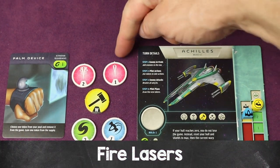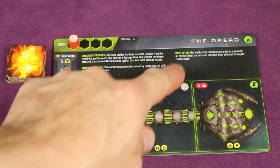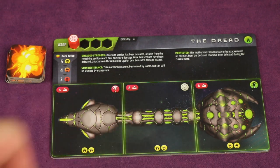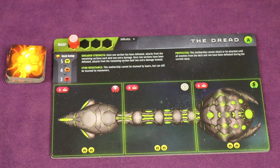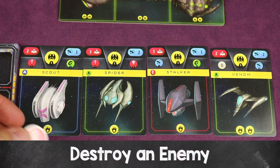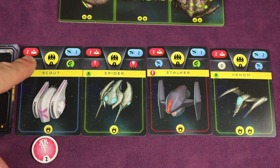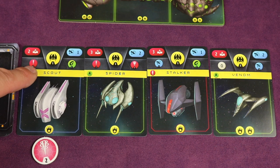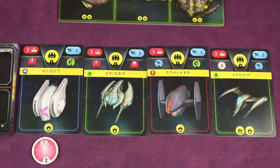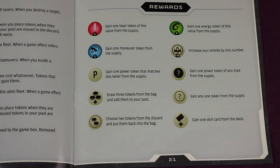In the pilot actions step, you use tokens in your pool to take actions. For example, to fire lasers, we have a two and a one. The object is to destroy the mothership, but this particular mothership is protected and can't be attacked until all enemies in the deck and row have been defeated. So let's say I use my two-laser token on this enemy — you can see on the left side what laser value is needed to destroy it. This enemy needs a two, and we have a two, so it's destroyed. When you destroy an enemy, you get the reward shown — a laser-one token — which you take from the tray and place directly into the bag. The used token then goes into your discard token pool.